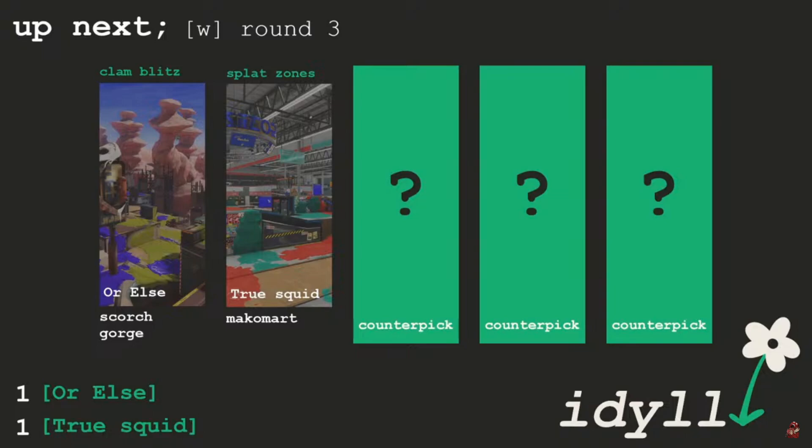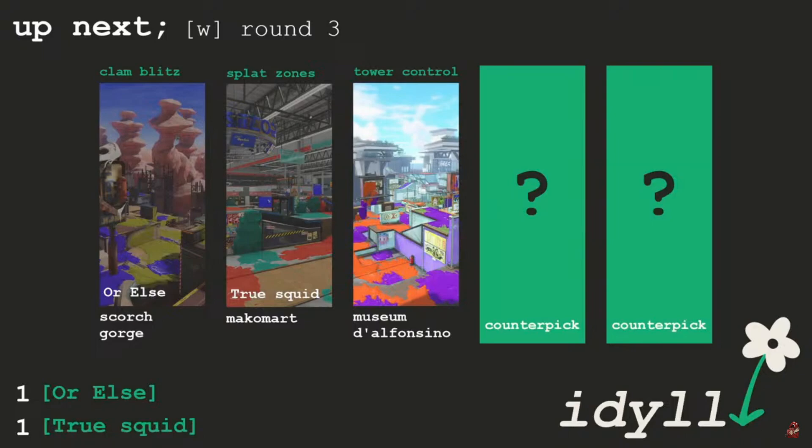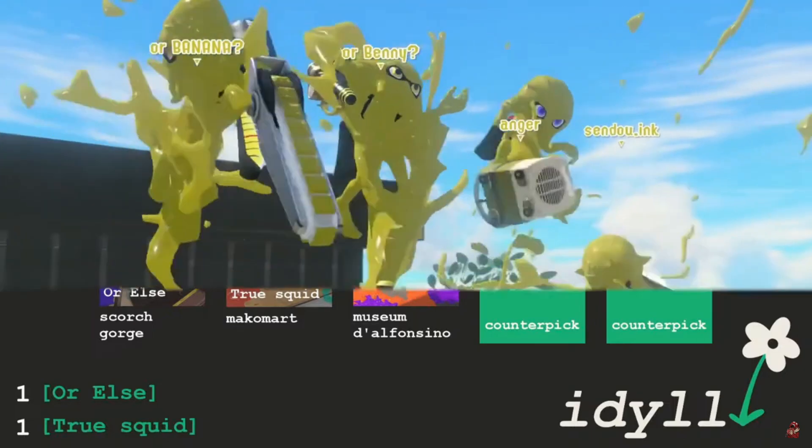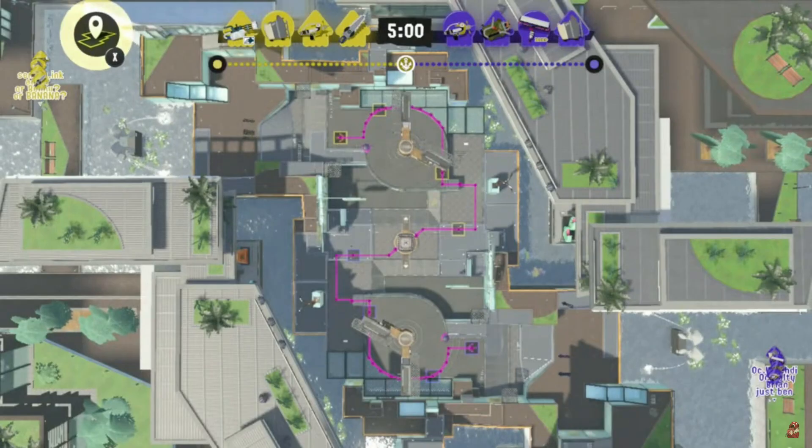So let's see where the counter pick ends up going. We've seen what True Squid is thinking — they're just trying to maximize. They're going to TC Museum. They have picked TC Museum, and I was thinking maybe they might bring out a TC counter pick here because a lot of teams do like it. The stream says Brine Water but there it is — TC Museum. Similar comps are probably going to stay.